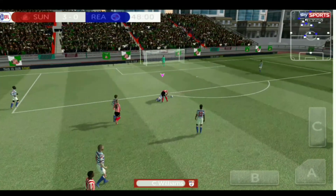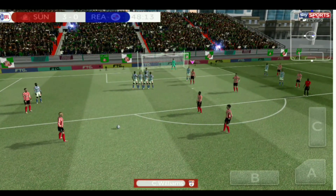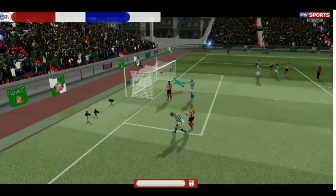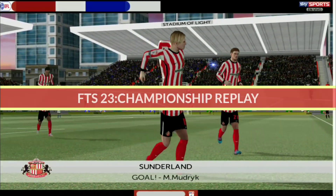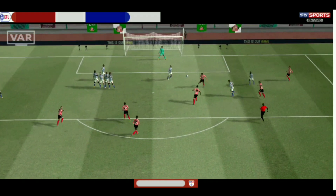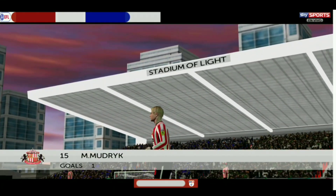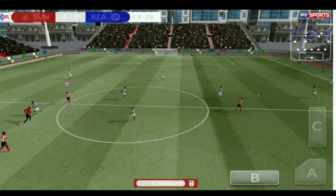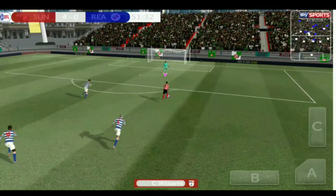Back for the second half — I call for the ball but get a crunching tackle. Free kick, and what is Mudryk going to do? He crosses into the box, this guy heads it, and Mudryk makes a follow-up — he's scored! I thought he was going to take it directly but he crossed it and the keeper saved, then Mudryk wasn't giving up and ends up scoring. We're four nil up!